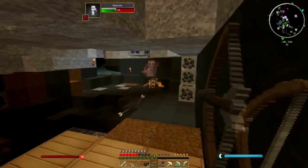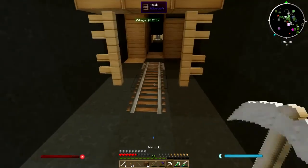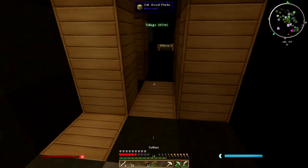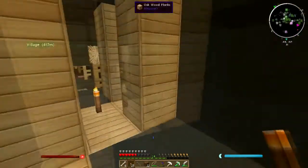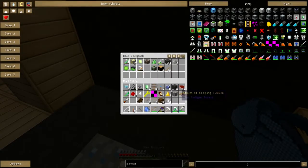Hey — you got an enchanted bow! But you're not gonna give it to me, are you, you jerk. The jerk store called — they're out of you. Back to pulling up rails. I did get my force wrench, didn't I? I got my force wrench — oh, it's not even in the backpack, it's in my inventory.